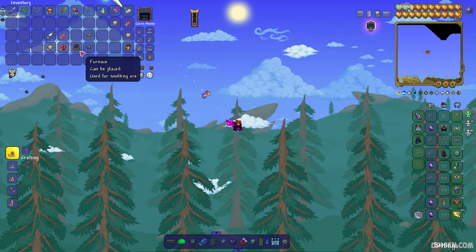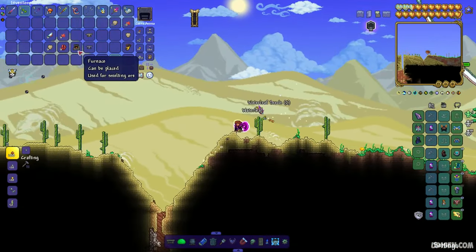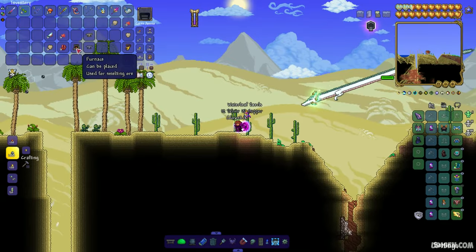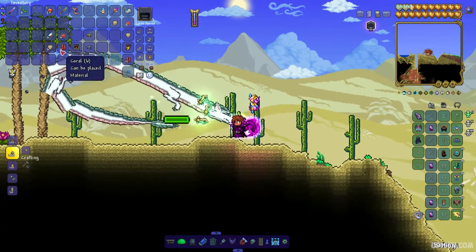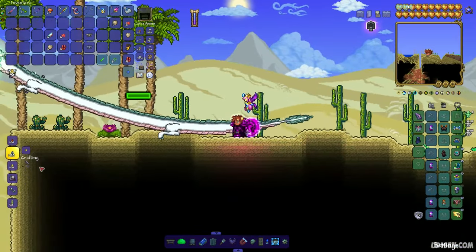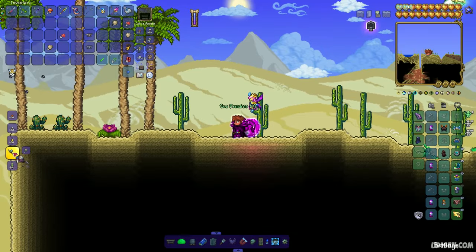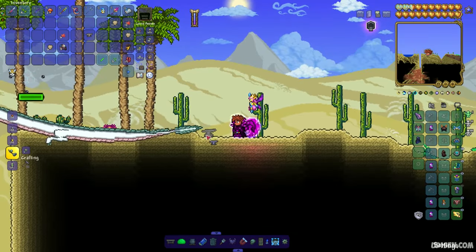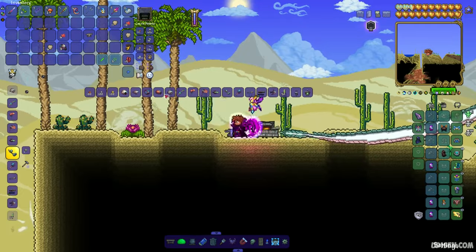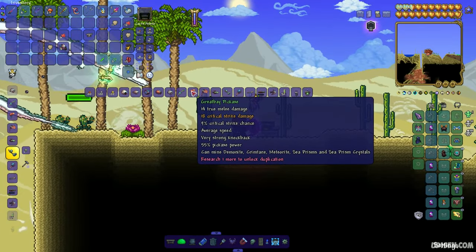Anyway, place the furnace, stay near it, and smelt sea remains — a very special ore from Calamity mod. Make three pieces. Then stay near the lead or iron anvil, and now we can craft the pickaxe.